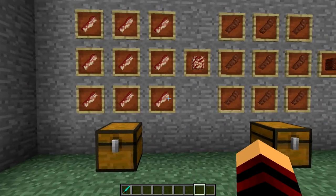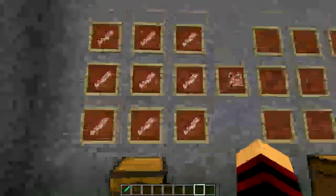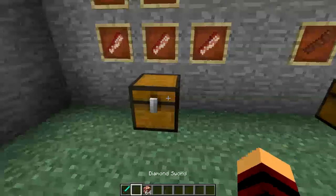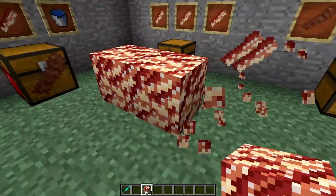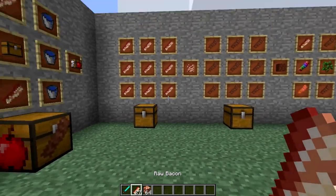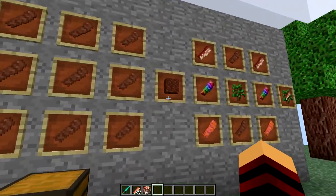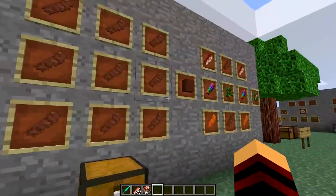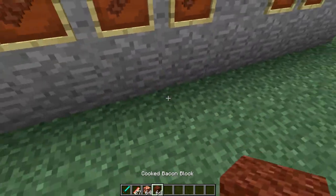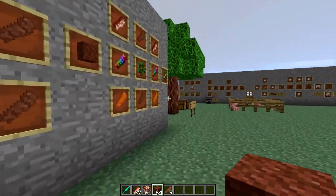Another thing you can make with raw bacon is bacon blocks. All you need is bacon arranged like this and you can make bacon blocks, so you can build things like a house out of bacon. If you break it, you're going to get raw bacon pieces back. You can also make a cooked bacon block by making a bacon block the same way — it's just a cooked version of that block.